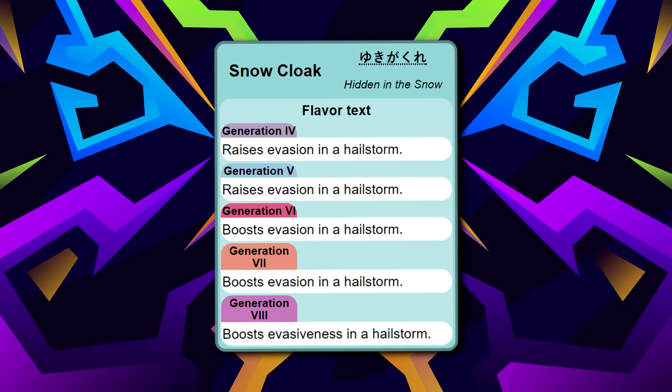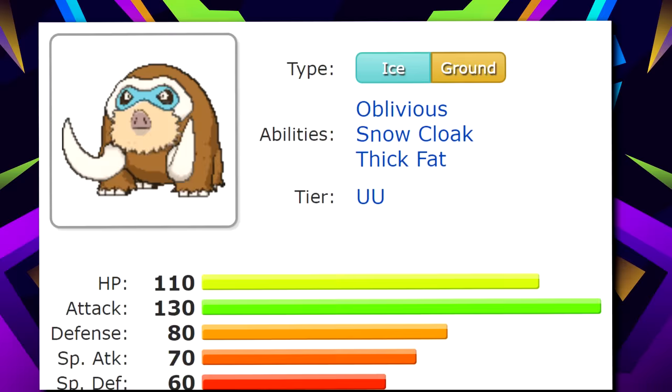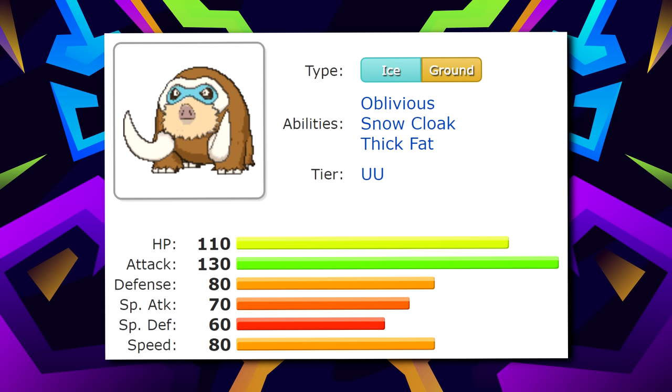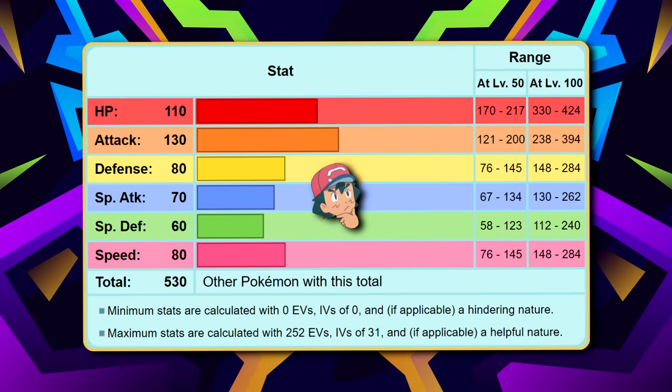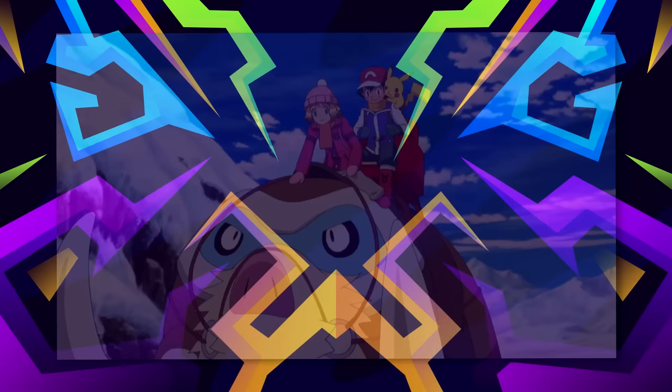This STAB combination makes Mamoswine typically one of the most lethal physical breakers in the game, and something that without a bulky Water type, most enemies will struggle to check. Mamoswine does have a few things holding it back compared to our number 1 entry — its abilities like Snowcloak and Oblivious are rarely useful in-game, and Thick Fat is only helpful against two types that are rather uncommon in most regions. With just another 20 base stats in any category, Mamoswine could probably be an absolute nightmare, which is a fair reason to keep it at number 2.